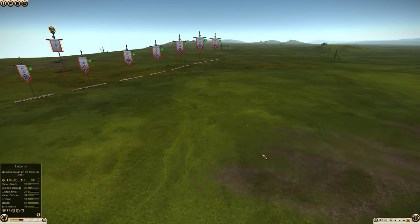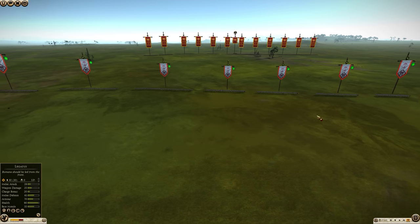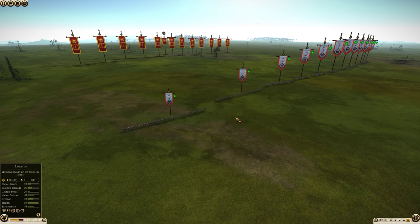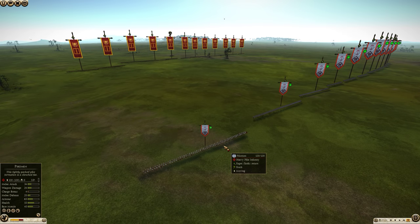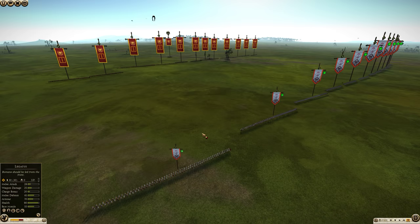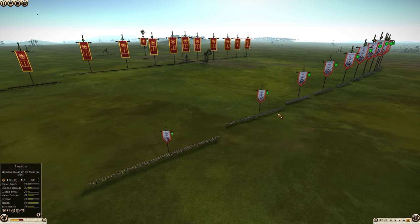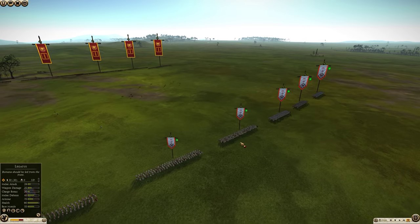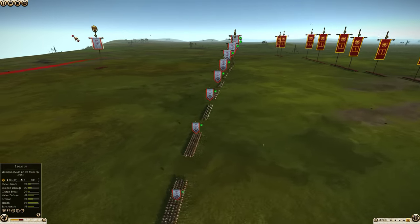This is another showcase done with Obelix to show how pikes can be defeated frontally. We have pike units in different formation widths and densities. These three pikes are two ranks deep, these three pikes are three ranks deep, these three pikes are four ranks deep, and these three pikes are five ranks deep.